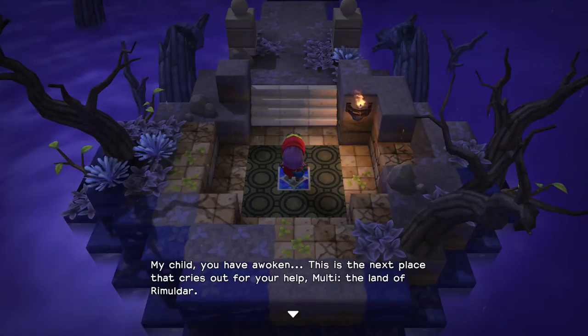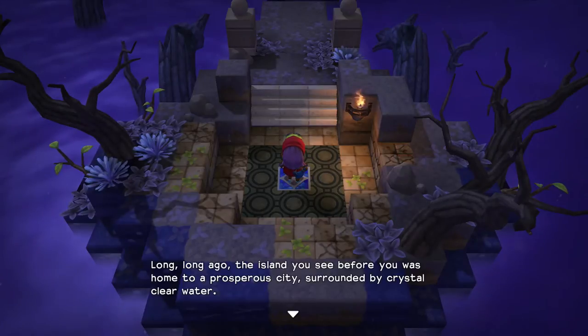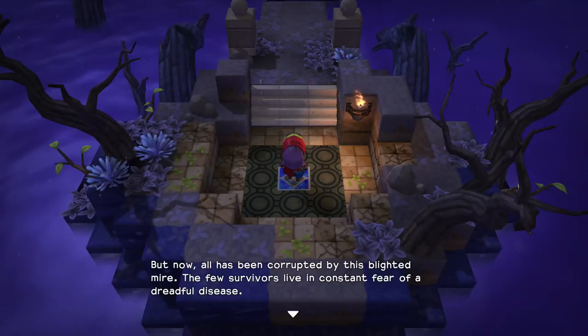A voice says: 'My child, you have awoken. This is the next place that cries out for your help, Malti - the land of Rimuldar. Long, long ago the island you see before you was home to a prosperous city surrounded by crystal clear water. But now all has been corrupted by this blighted mire. The few survivors live in constant fear of a dreadful disease.'